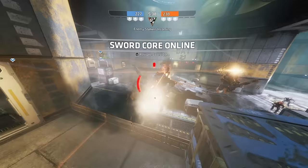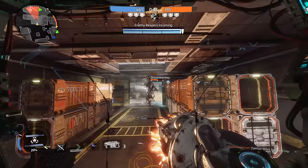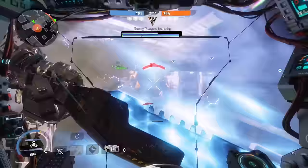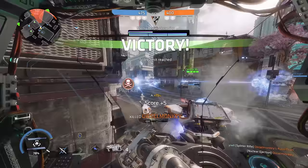Honestly, a lot of the time you should be using your sword core in situations like this to further amplify the damage mitigation of your sword block. Plus, you get your dashes back much more rapidly so you can really get in your opponent's face and make them sweat.